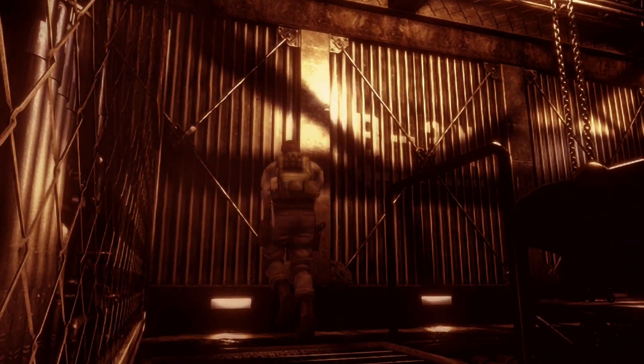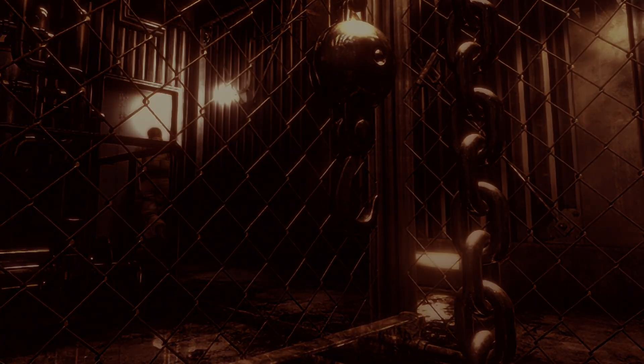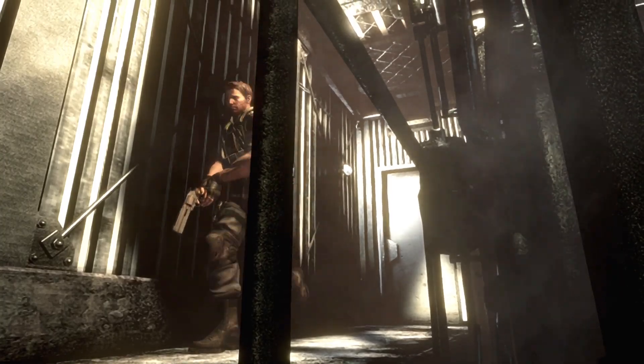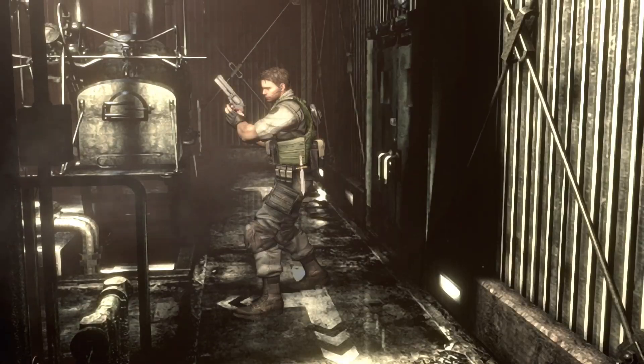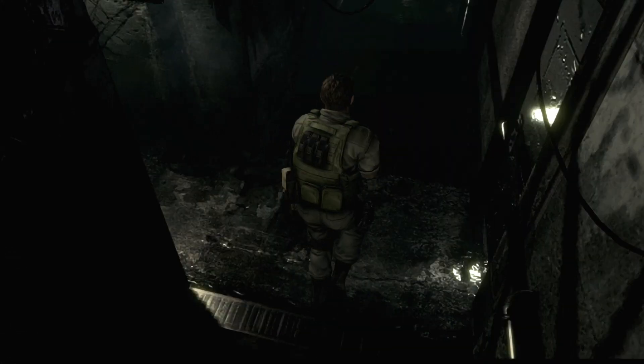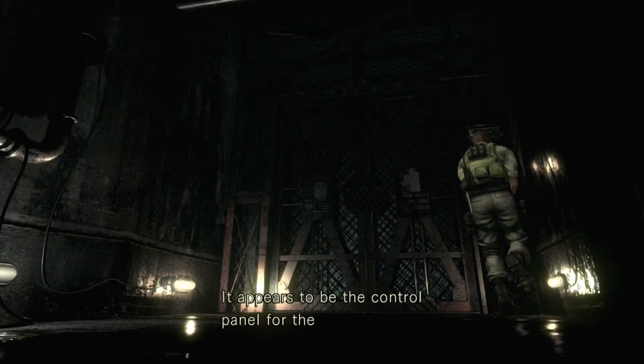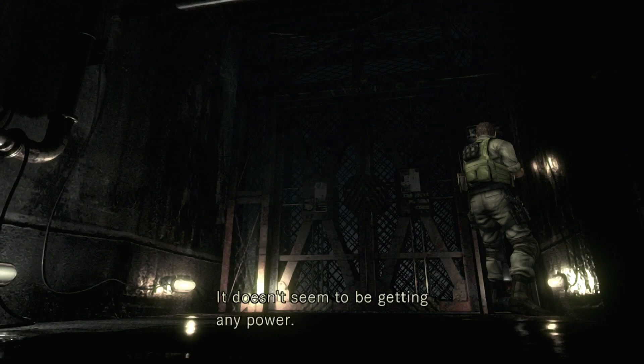Right, let's figure this out. Let's go back to the main rooms. Was it in that big meeting room? Let's find out. We've got to go into that rectangle-y sort of corridor room. Was there anything up here? Press switch — doesn't seem to be getting any power. No, because there is no power to this place, is there?